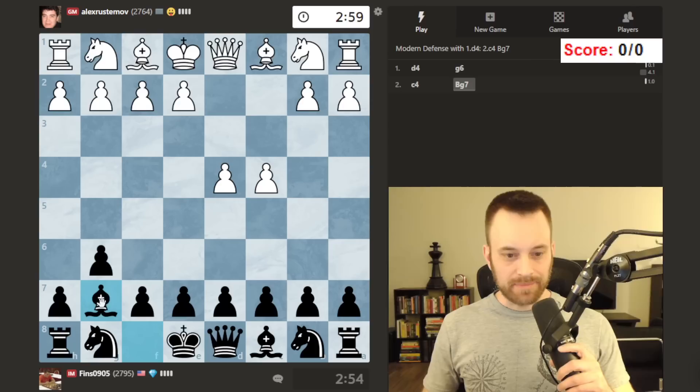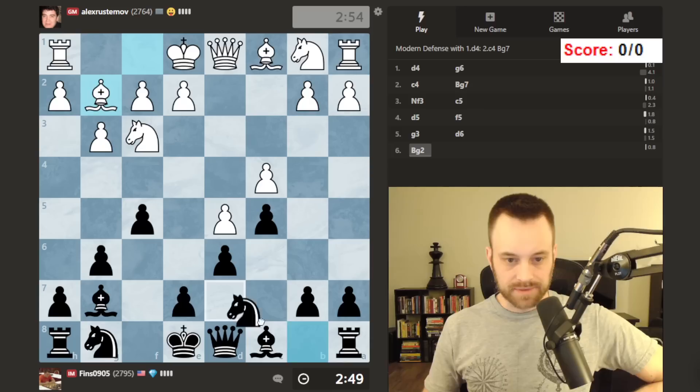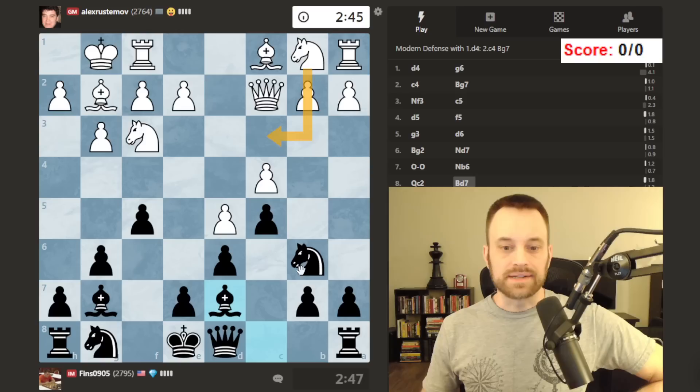Hey guys, this is John. Welcome to another 'Using the Clock as a Weapon' video. I'm playing GM Alexander Rustemov right off the bat. This should be real interesting. Rustemov is just super experienced — I've played him a bunch of times, always an interesting player. I'm trying to delay knight f6 to see if white commits to knight c3, which I think would be a mistake here.